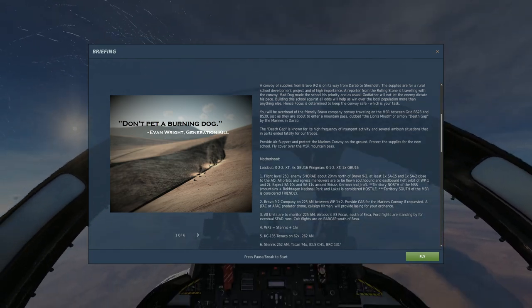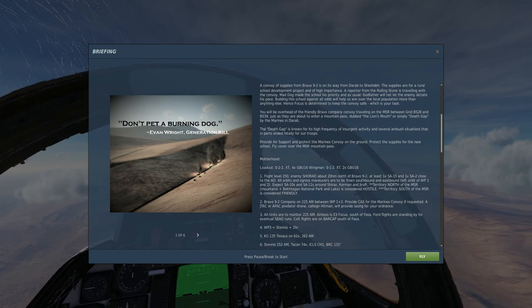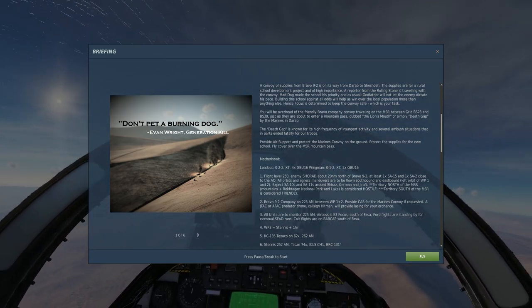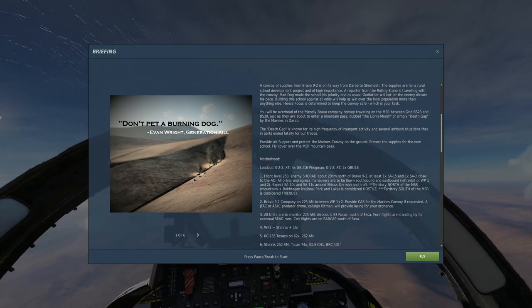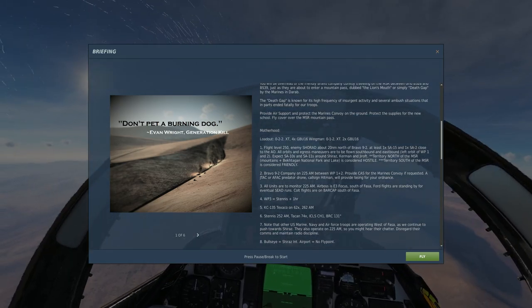Mad Dog made the school his priority, and as usual Godfather will not let the enemy dictate his plans. Building this school against all odds will help win over the population. Hence, focus is determined to keep the convoy safe — which is your task. We'll be overhead Bravo Company traveling on the MSR between grid BS-28 and BS-29, just as they're about to enter a mountain pass dubbed the Lion's Mouth, or simply Death Gap by the Marines.